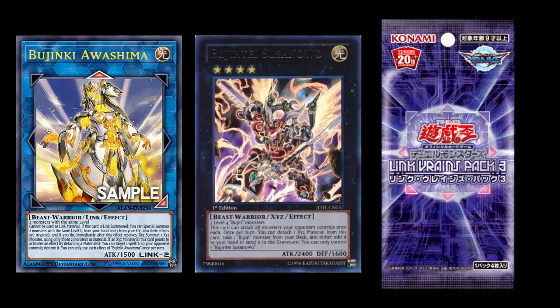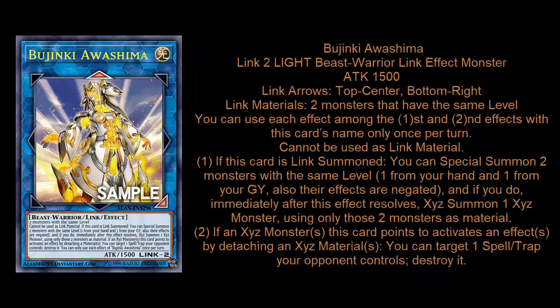This is Bujinki Awashima. This is a Link 2 monster. It's a Beast Warrior and it's Light Attribute, of course, because that's just how Bujins roll. The attack for this monster is 1500, and the link points are up towards your opponent and also bottom right.